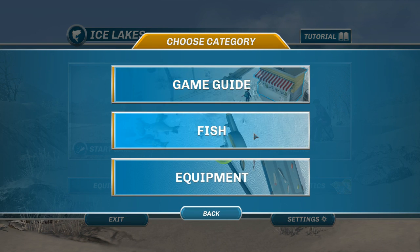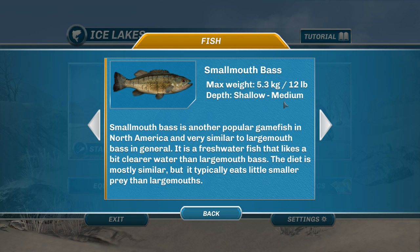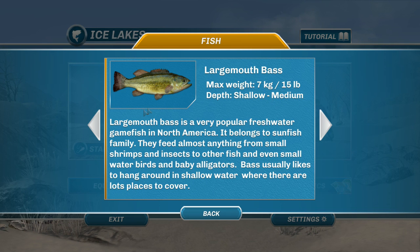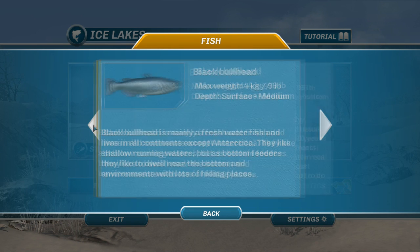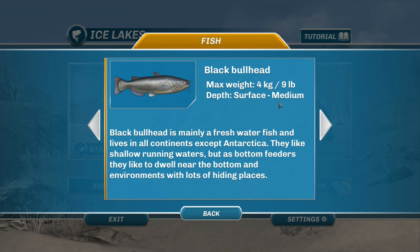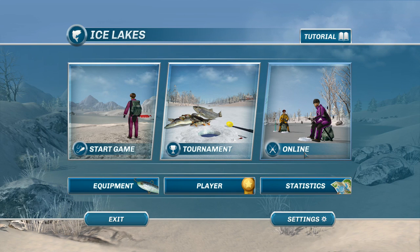Under the Fish Guide you can now look at different species and it gives you approximate depths and the type of prey each species likes. For example, largemouth and smallmouth bass prefer shallow to medium water, sturgeon are near the bottom, and black bullheads range from surface to medium depth near shallow running waters — though they can be bottom feeders at times. This can help if you're trying to go for specific species.